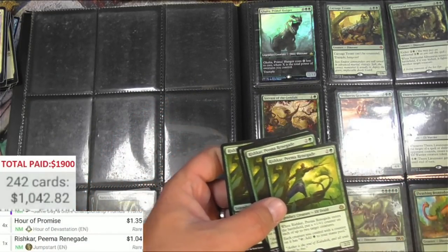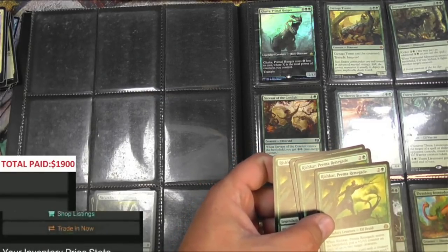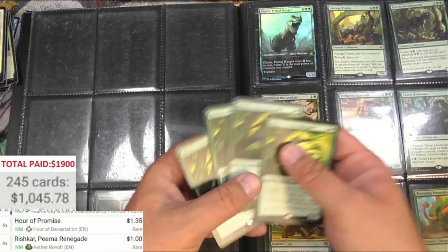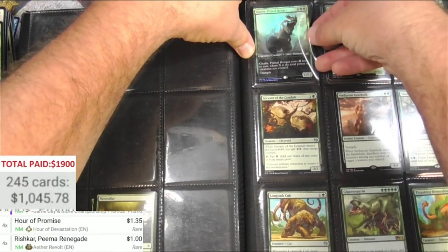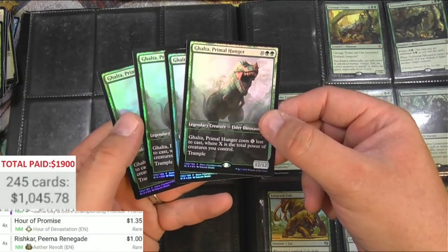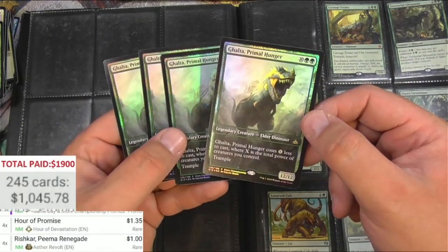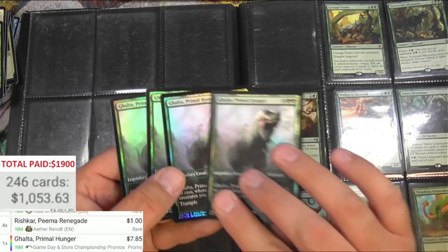It's a buck — that's a Jumpstart version. Aether Revolt — it's a dollar, there's four of them, we're on our way. This one's really nice — championship Ghalta, Primal Hunger, four of these nice foils at $7.85 apiece.